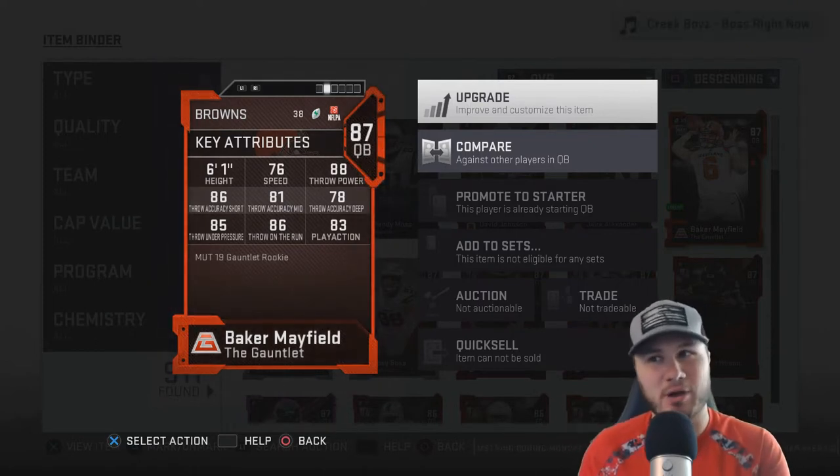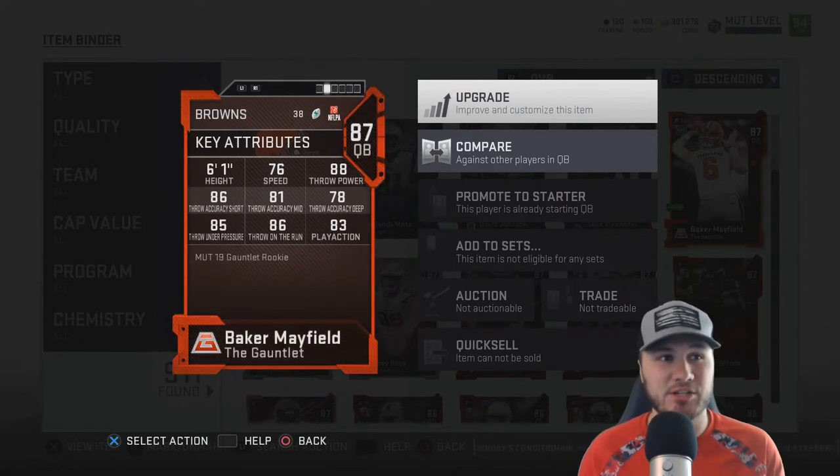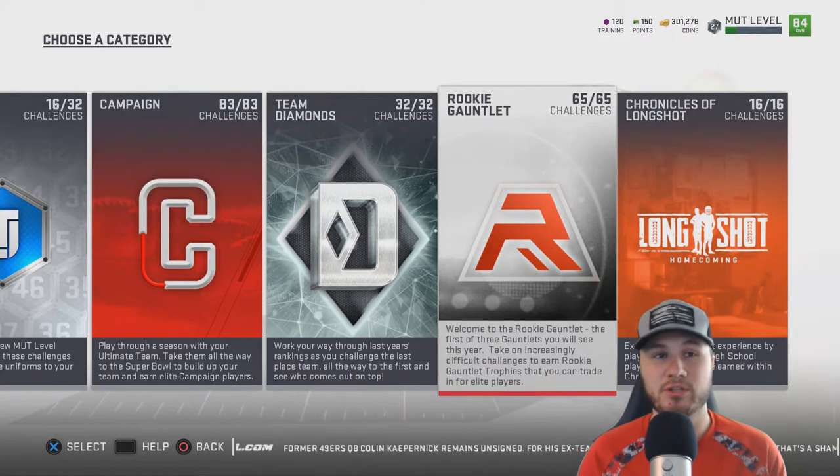He's a Cleveland Brown which helps my case, but he's also free to get. You can get him by just grinding out some solos, and I'm going to show you which solos right now.